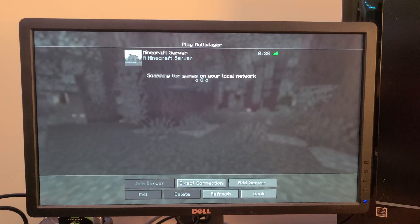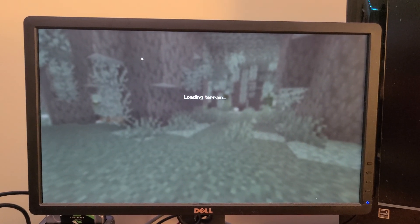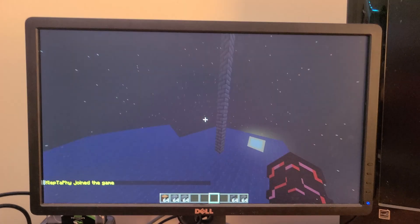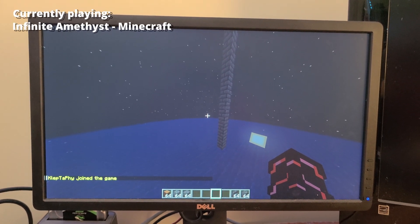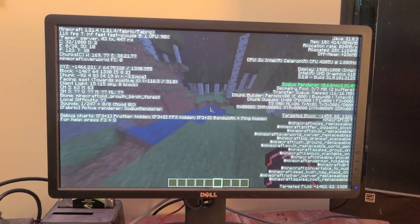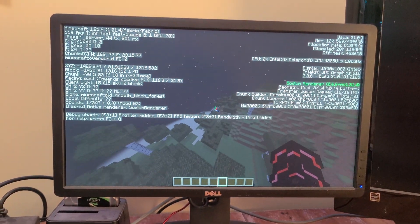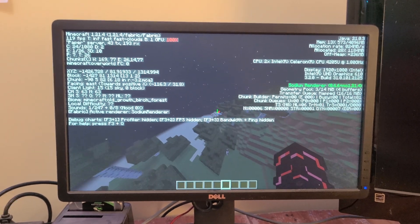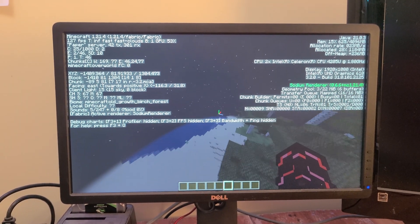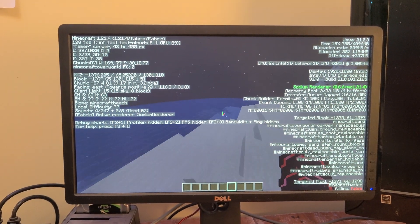Now I tested on Windows running Paper software. The game runs at an average of 80–100 FPS on multiplayer, which is much better, but it's not good enough. Then I turned down my chunks and got much better results of 110 FPS plus on multiplayer.